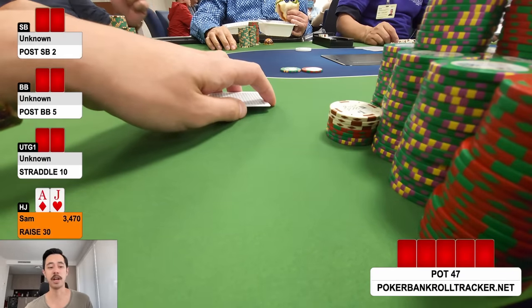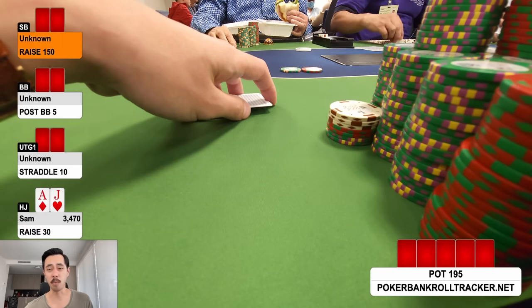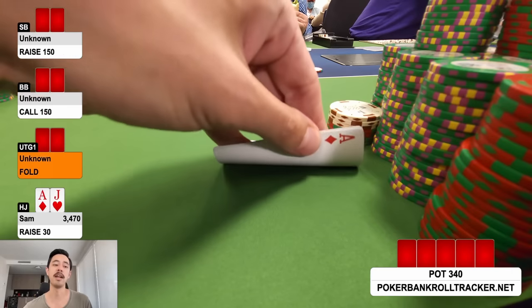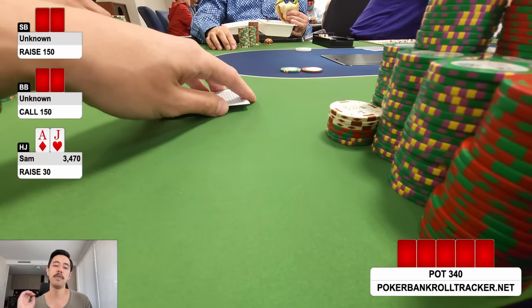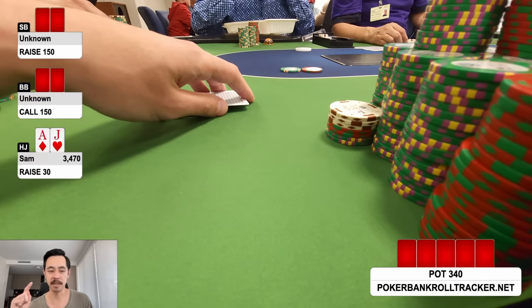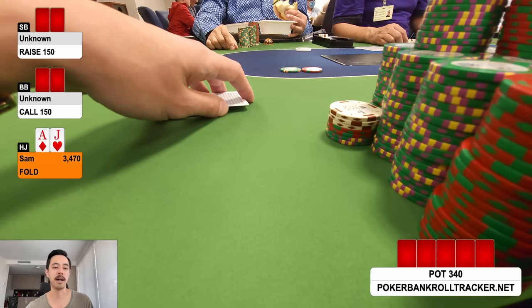Proper straddle on to 10. I raise from the hijack to 30, small blind three-bets to 150 — 5x — and big blind overcalls. I randomize a four-bet at 25% frequency, but the randomizer says fold, so I'm out.